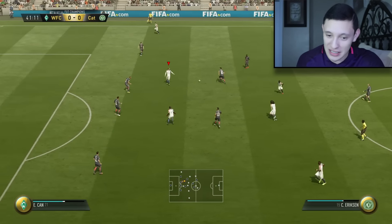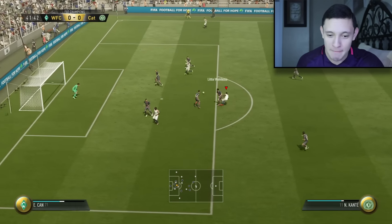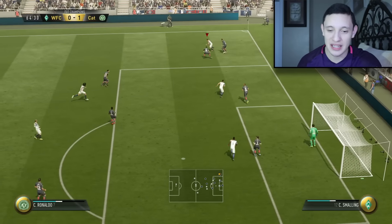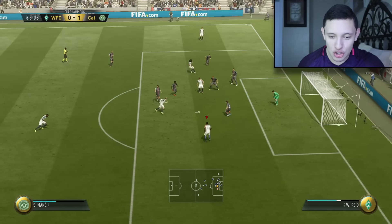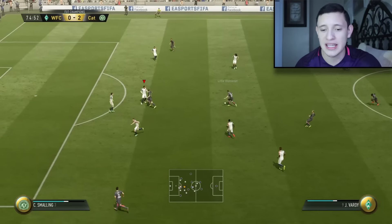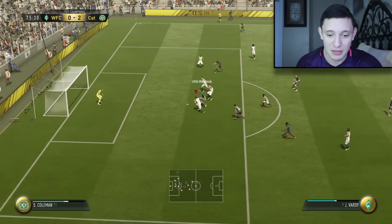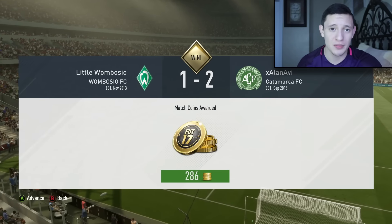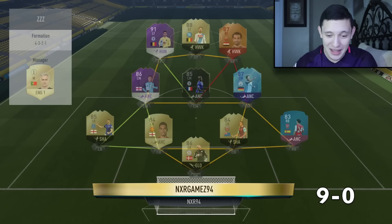Our next opponent had nice FUT Champions cards — I think he finished elite one or top 100, who knows. Then look at this — Conte finds Eriksson and Eriksson buries it. My red Eriksson 88 is an amazing player, I really like him. Then we get the ball — Eriksson to Manet, and Manet — look at that weak foot finish. I really enjoy using Manet, he's an amazing player, I'm so glad I picked him up. Then Barry scores a left footer on the bottom right, but we end up winning the game anyway 2-1.